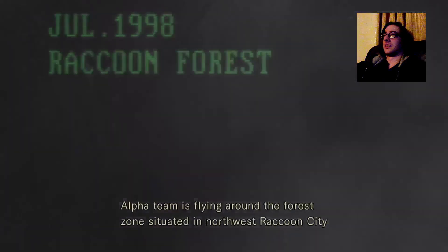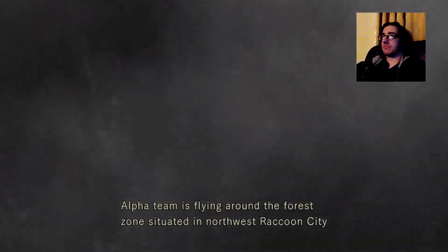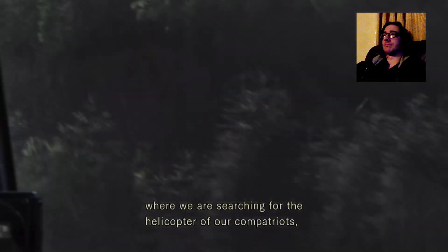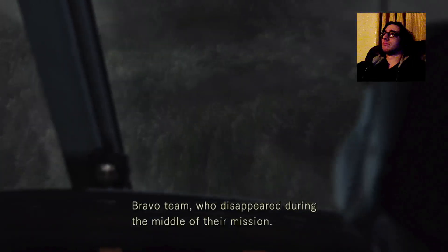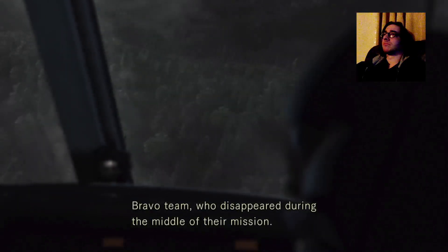Alpha Team is flying around the forest zone situated in northwest Raccoon City, searching for the helicopter of our compatriots, Bravo Team, who disappeared during the middle of their mission. There's a fancy forest. Bizarre murder cases have recently occurred in Raccoon City - reports of families being attacked by a group of about ten people, victims apparently beaten.